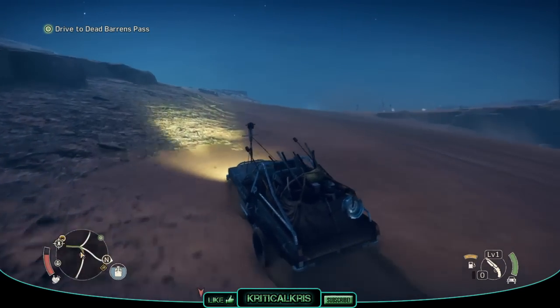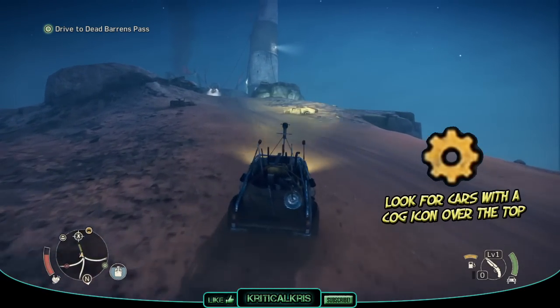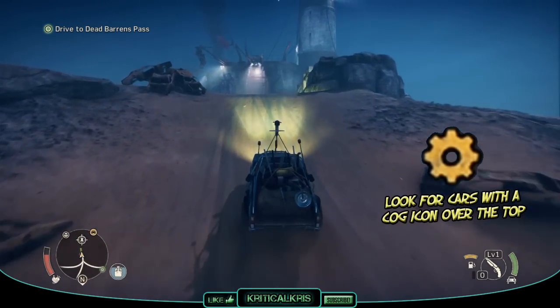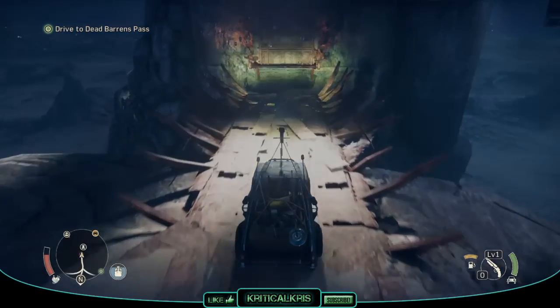Just make sure you don't destroy the car along the way. Scrapulences normally drive away from you and they're normally quite fast, so if you see an enemy dart away as quickly as possible when you come rolling, it's most likely worth hijacking.